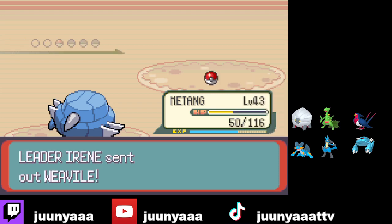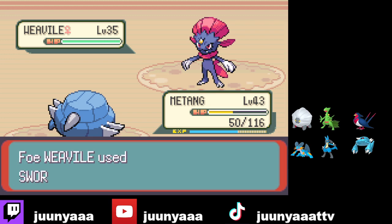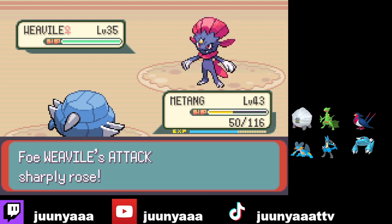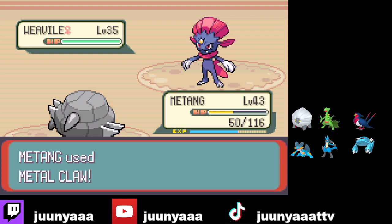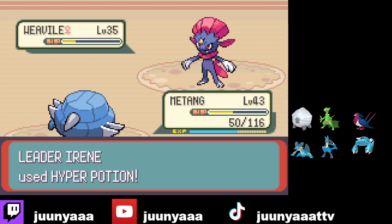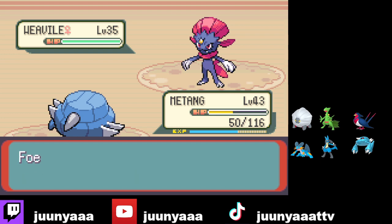Weavile — dark move probably takes me out. Oh, Swords Dance, that's kind of scary. They're quad weak to Fighting though, so Metang goes down, Lucario will just come in and sweep or clean up. Aura Sphere honestly should be fine.